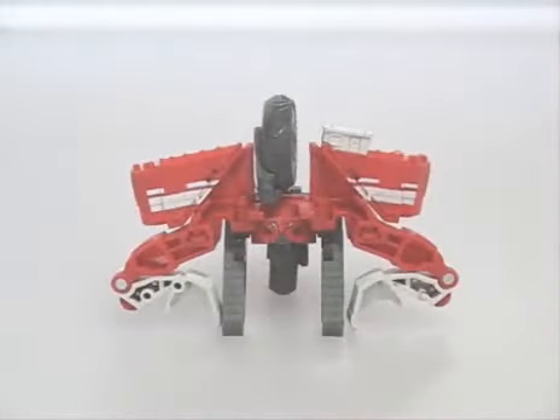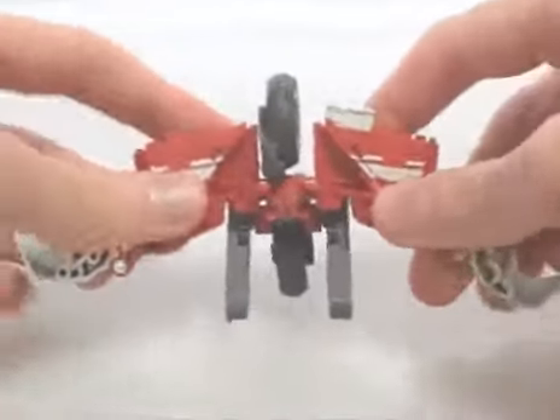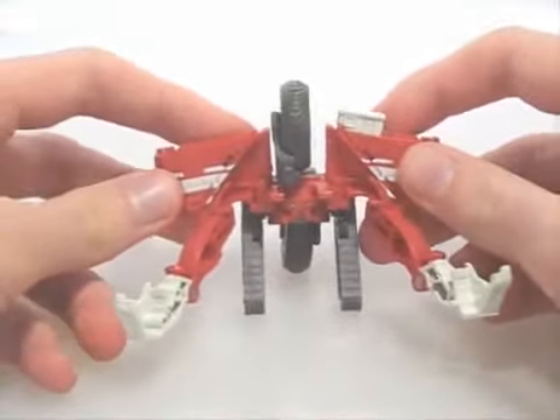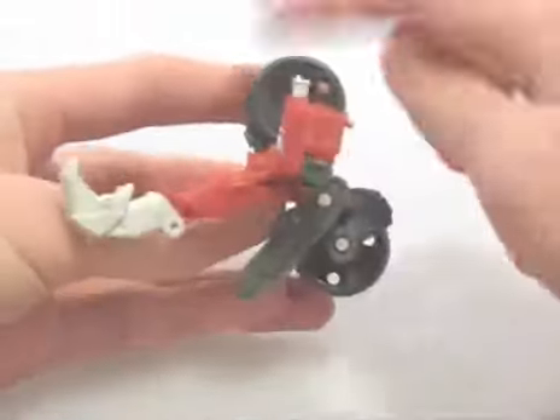His robot mode is a faithful representation of the Voyager figure — in fact, it's an improvement in a way, because using these treads you can balance him and free his arms and claws for posing. Articulation in general is still rather limited, although his wheels can roll.